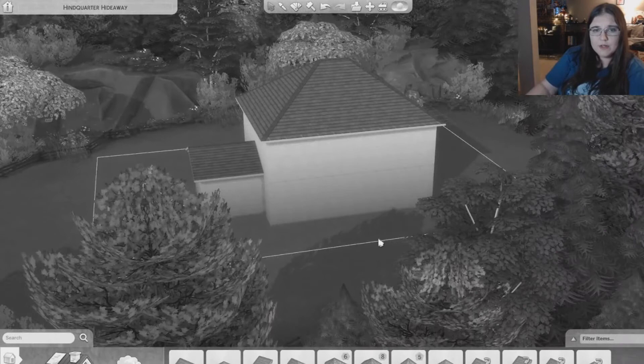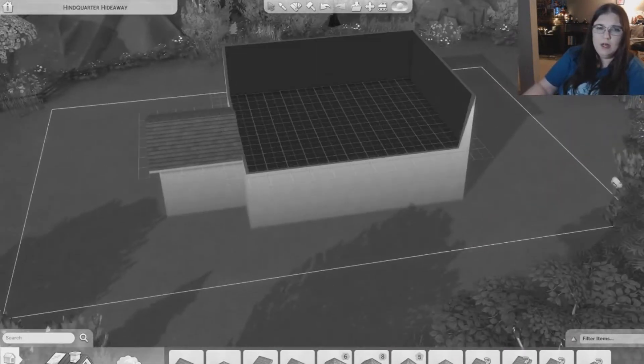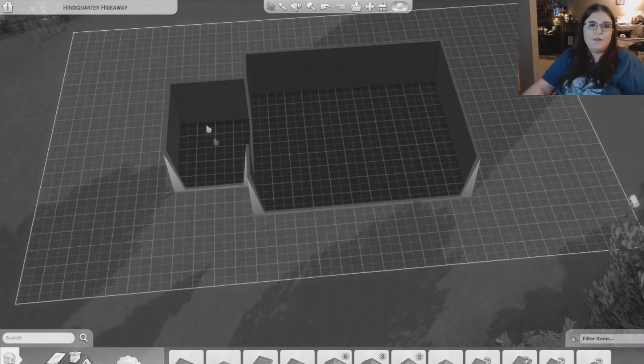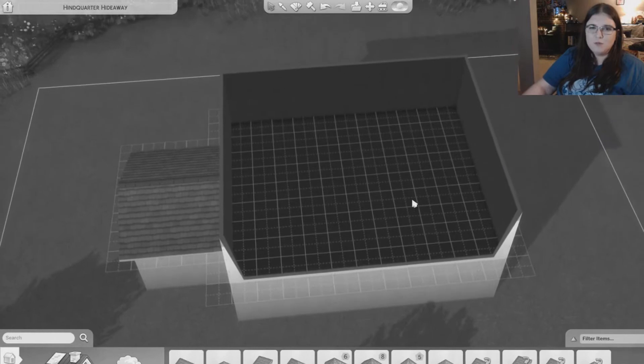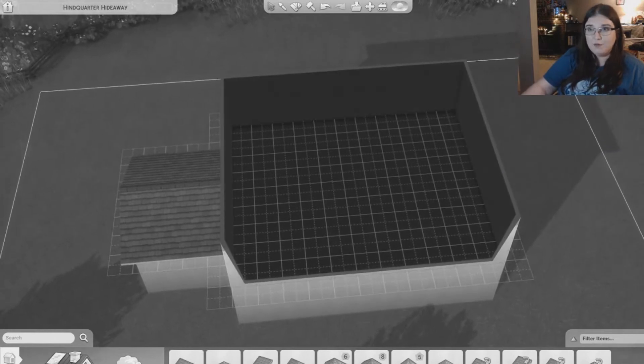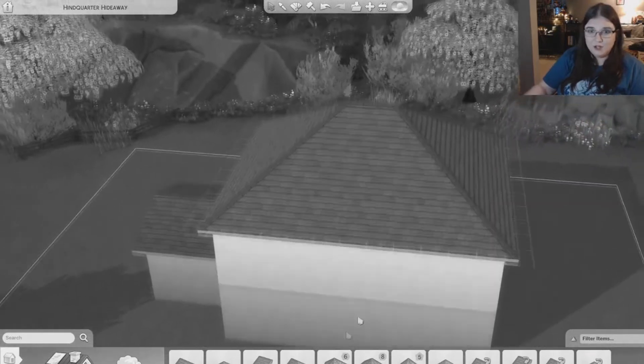Alright, here is the shell of the house. I'm thinking downstairs we're gonna do the living space - this will be like a sunroom, a nice little sitting room. We'll do a kitchen right back here, living room right up here, dining kind of off to this corner, and maybe like an office here. I'll figure out a bathroom situation at some point, and then upstairs is where the bedrooms will be - maybe two bedrooms with a bathroom. Let's start with the exterior.